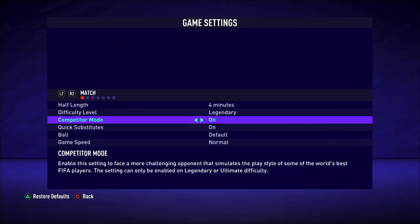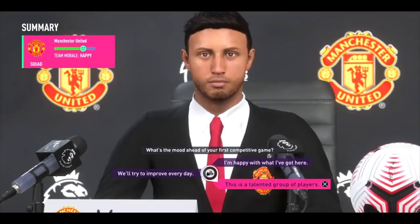Next up, I want to talk about competitor mode. This is something I like in the game even though I don't personally use it. I like it because it gives people more options in terms of a harder difficulty. It makes it feel like you're versing an esports pro, which is what it's designed to do. It makes me a little dizzy to watch because there are too many skill moves — even Harry Maguire is pulling off five-star skill moves — so I turn it off personally, but I like that it gives those who want the challenge that option.